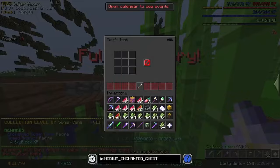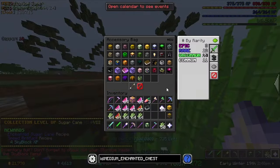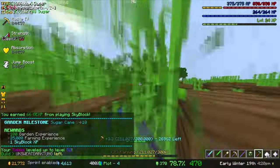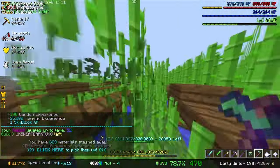I already unlocked a speed artifact. I gotta put the super compactor in my inventory. For now I probably should put all my other crops in the e-chest since I'm not currently using them. Got sugar cane 10 - that's kind of good.